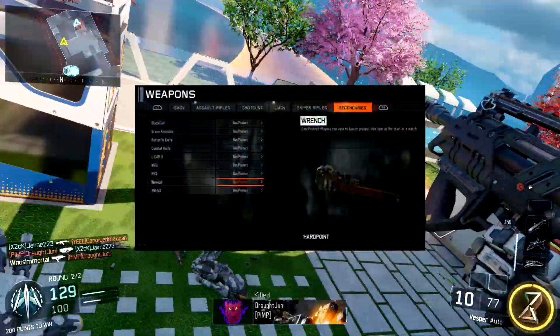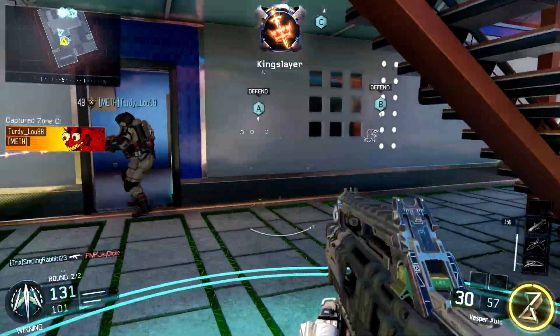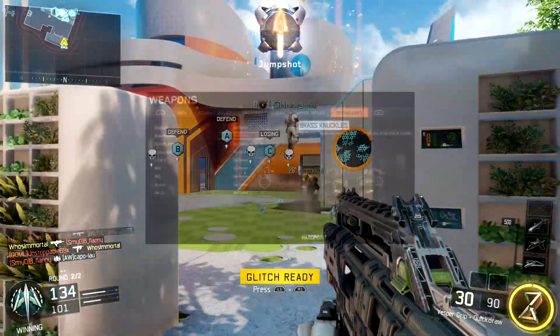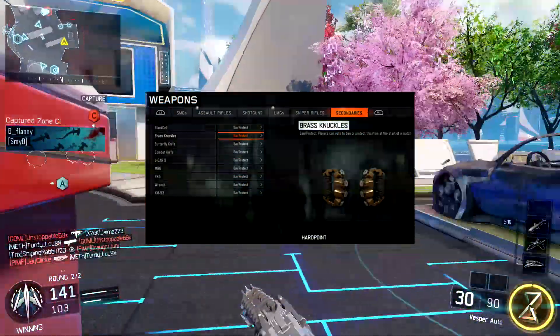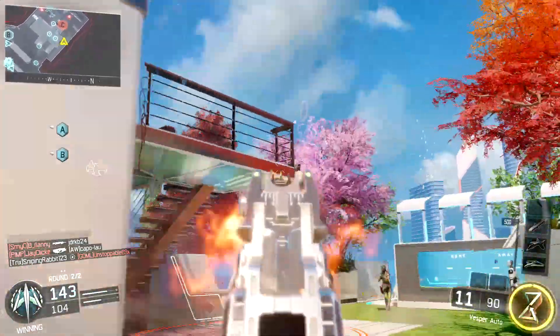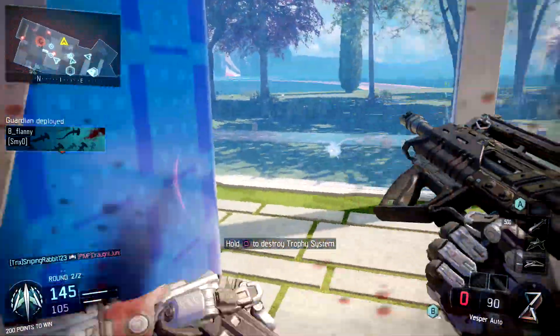The next thing you can have is a wrench. Yes, a wrench — just imagine running around Nuketown with a wrench in your hand just beating people. How fantastic would that be? And then finally, the last new thing implemented into this special category was brass knuckles. So you can actually run around the map now with just brass knuckles on your hands. I would assume this is going to be a one-hit kill — obviously the combat knife was, and I assume all of these new weapons are going to be one-hit kills.